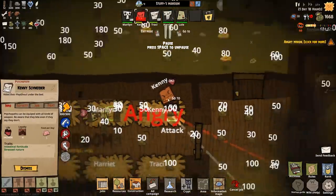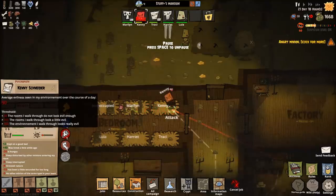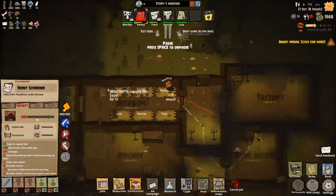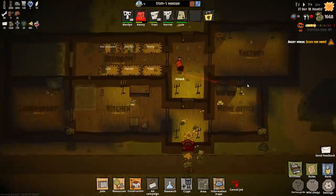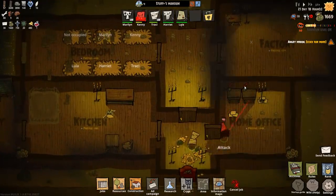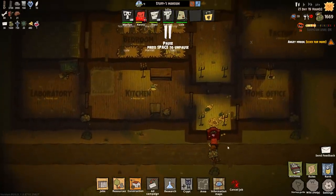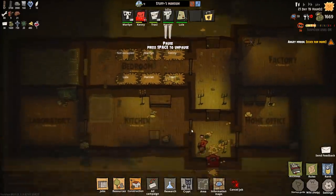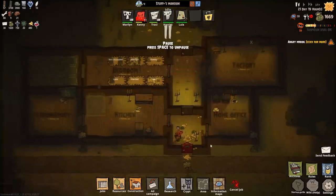Oh dear, they're vandalising the mansion. That is Kenny the psychopath — that's all kinds of bad. Why are they really bad? Hungry, sleep disturbed. They're just going to start vandalising stuff and there's nothing much I can do to stop him. I'm just going to let him blow off a bit of steam, and now he goes and gets a brain. I'm very hungry — I can eat, but I think I'd punch a light first.